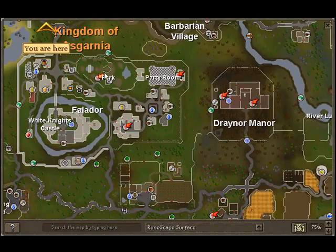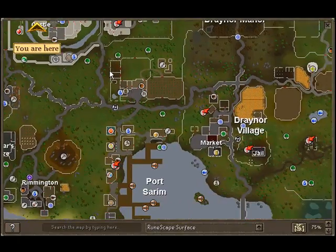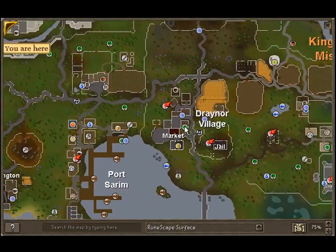For the blue dye you will need to go to Falador, go inside the park and go inside this room, and talk to the guy there. He will sell you some woad leaves — click on twenty gold pieces and he'll give you two of them.